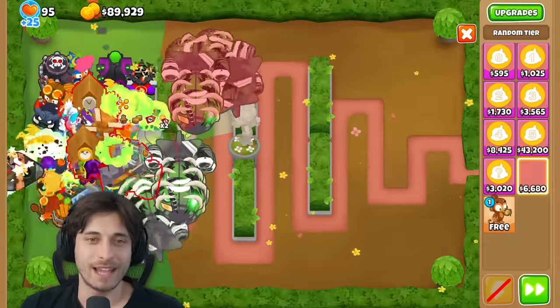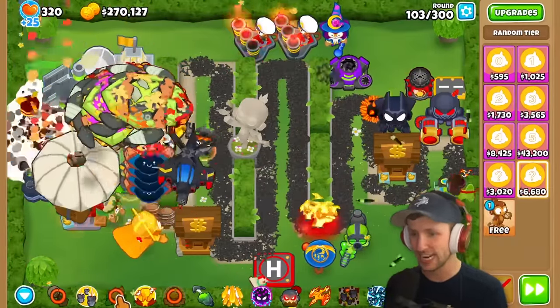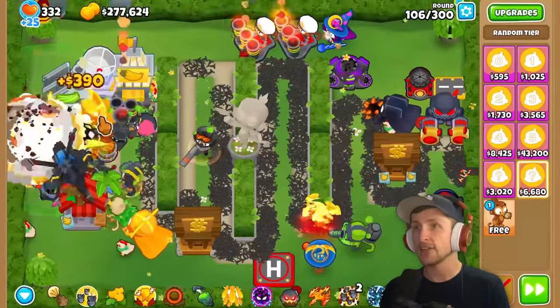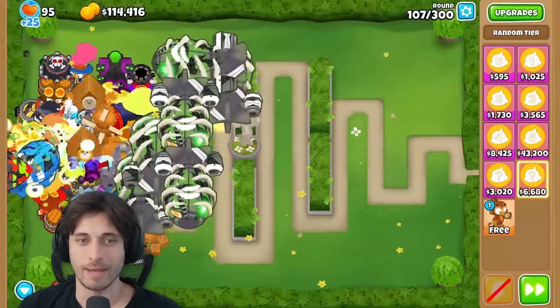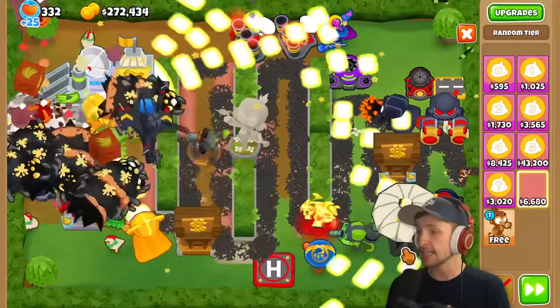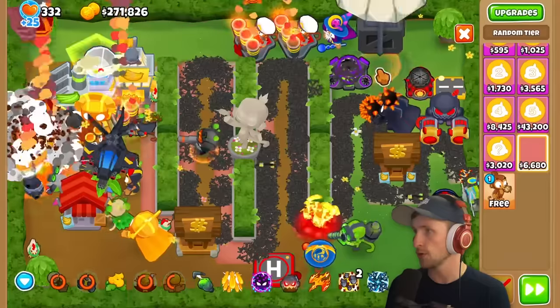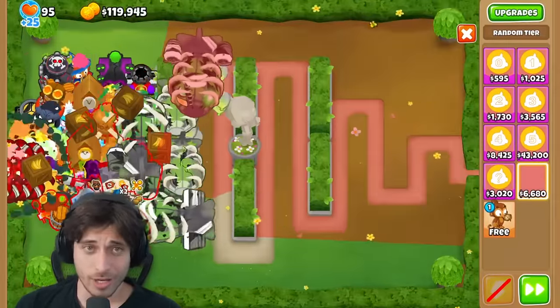The narrator is just buying and selling constantly - that's the whole challenge. Their main strategy remains getting a Middle Path Heli Pilot to reposition badly placed towers. Saber agrees that would be the ultimate strategy. The narrator gets a MOAB Eliminator and takes it. But they're not getting great pulls overall.